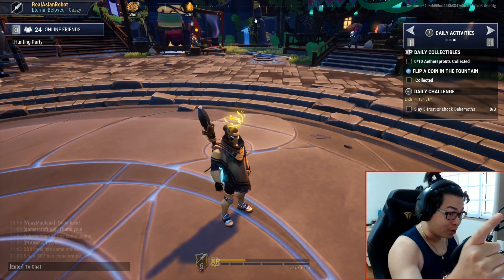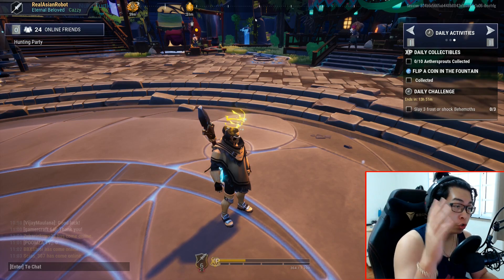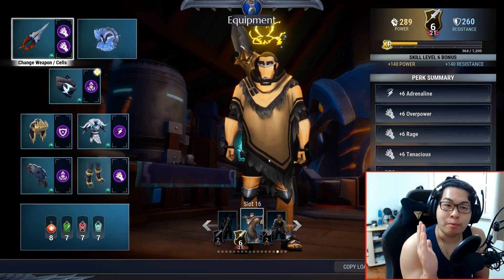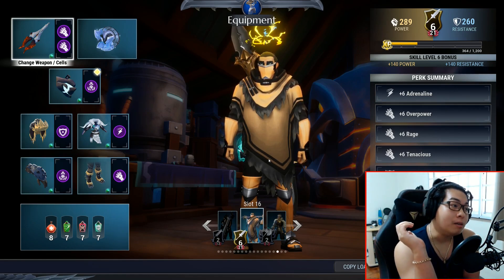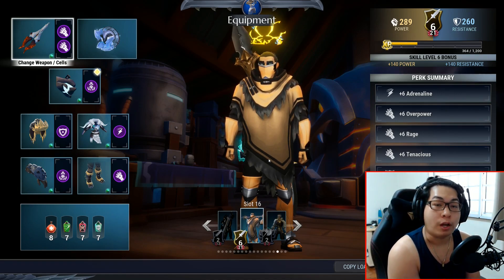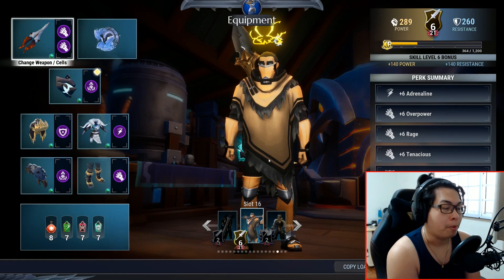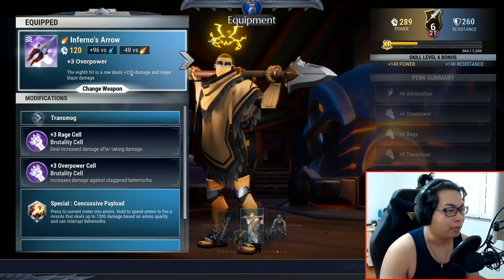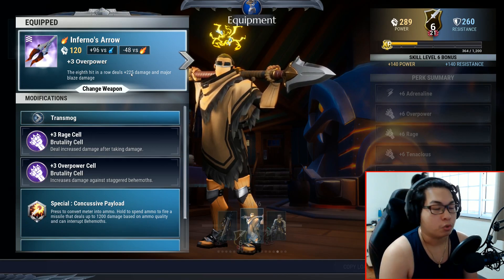Good morning folks, welcome to another Asian Robot build video. Today I am finally covering the easy builds that you guys have been waiting for. To start, I'm going to show you the easy war pike build. I know this is one that y'all have been waiting for. I'm not going to go in the same order as the end game builds because I need my chain blades for the heroic escalation coming up on Thursday, and I need my other builds to help people farm Chronovore on Friday. So those will be pushed back to the end. Here we go, starting out with the hellion war pike.